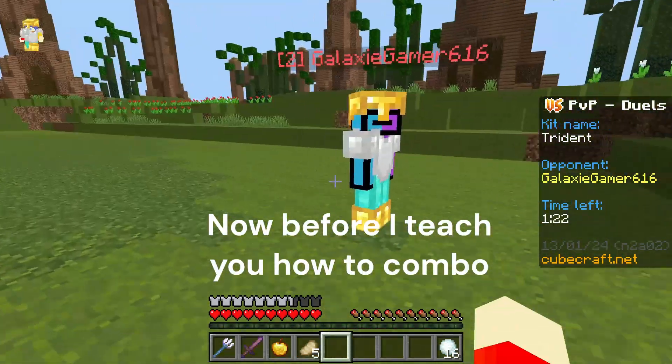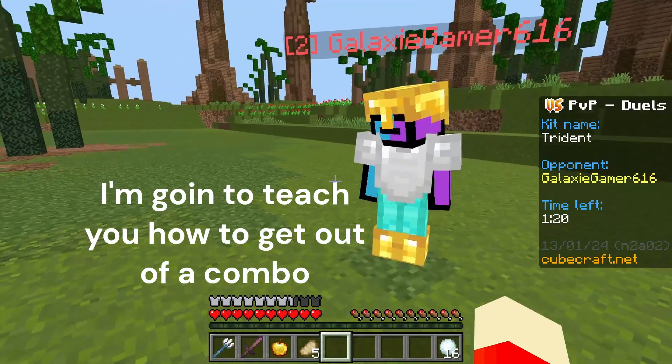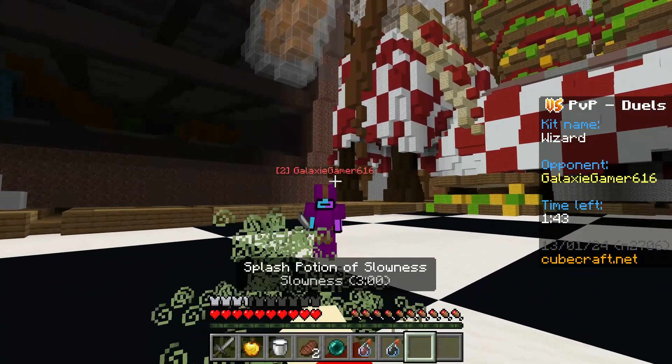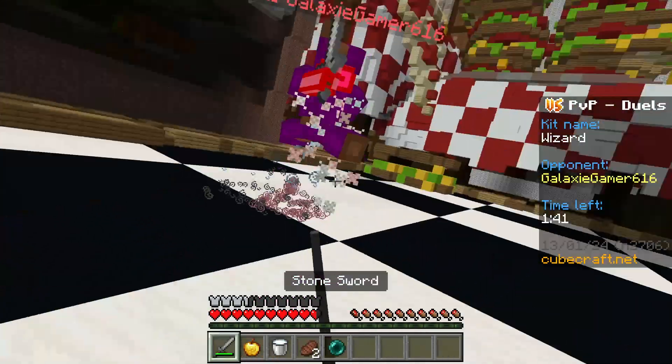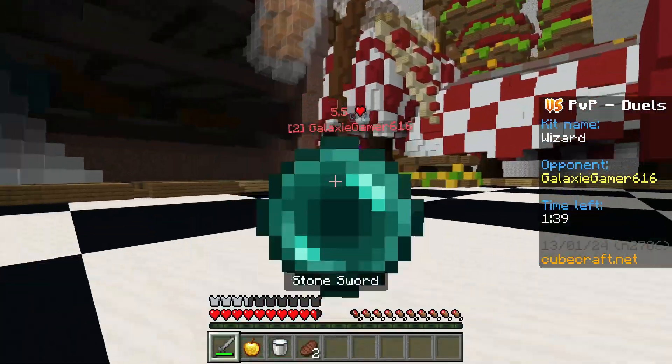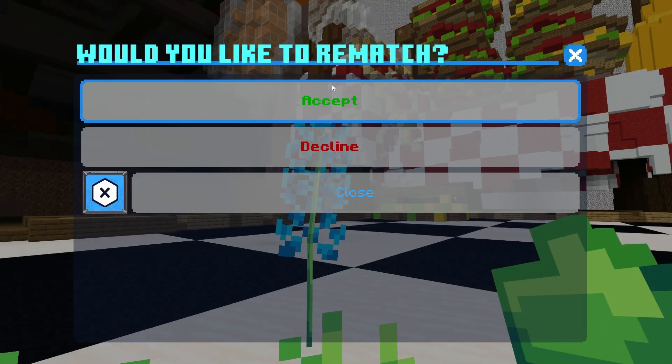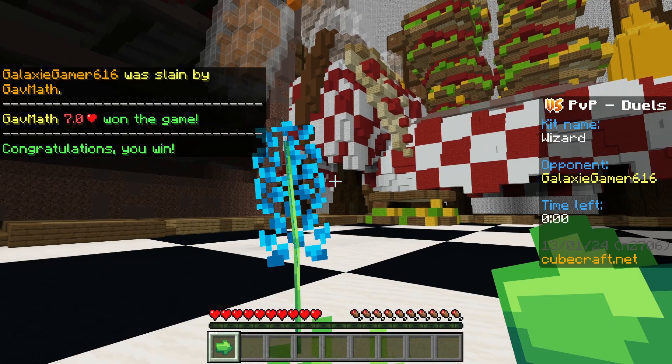Now, before I teach you how to combo, I'm going to teach you how to get out of a combo. Arguably the next most important thing in PvP is comboing. But why teach how to get out of a combo? Well, there's a simple answer — it all started when I realized comboing actually isn't the second most important thing.